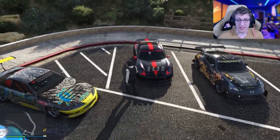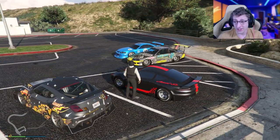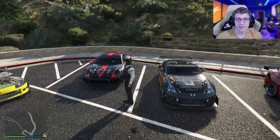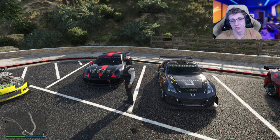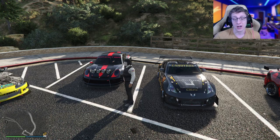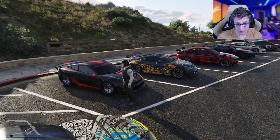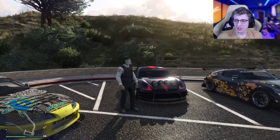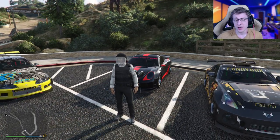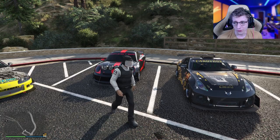Next up we have the Comet S2 — another one of my personal vehicles. I really like the way it looks. It's not only fast at 123 miles per hour, but it's got some amazing customization. That's one of my favorite things about the tuner class — Rockstar put a lot of extra effort into giving these vehicles super cool customization and upgrades. I tried to go for a rally design here. The Comet S2 comes in at $1.9 million, so definitely not cheap, but if you're going for a higher top speed, this is the kind of car you're going for.